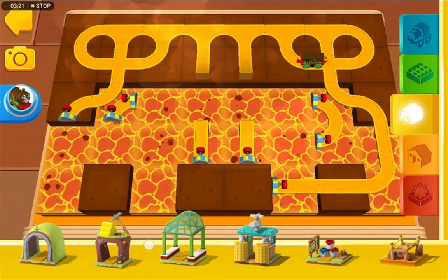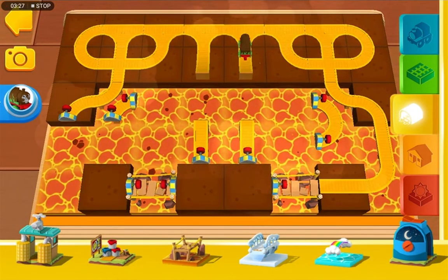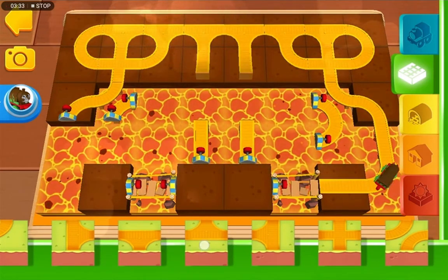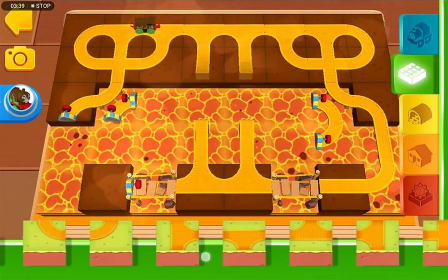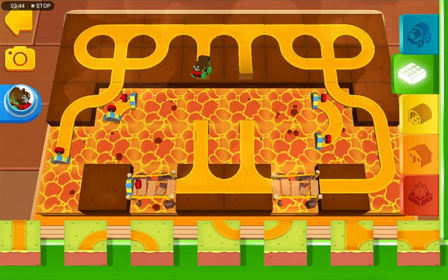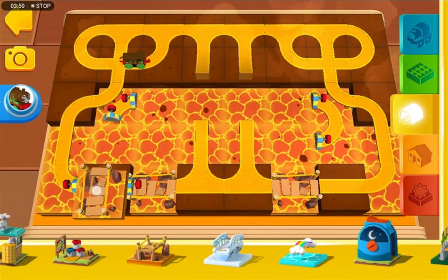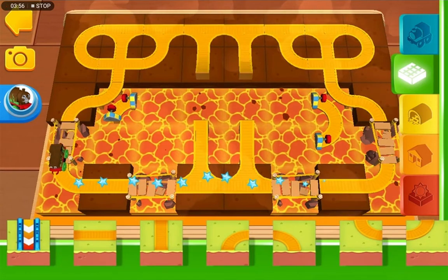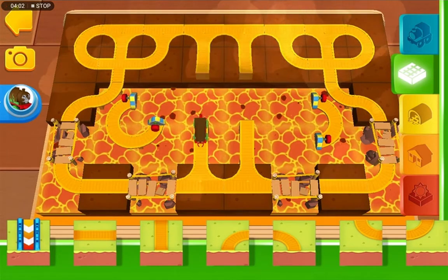We need a bridge! How do we solve this - how do we add some tracks? I know, adding these. Okay, let's add some more tracks. Let's put a curve right here, yeah. Let's put some bridges. Great, now let's add some more tracks, let's make a circle.